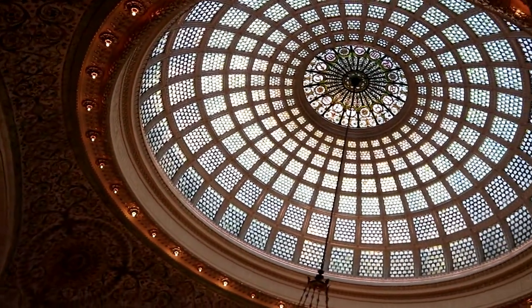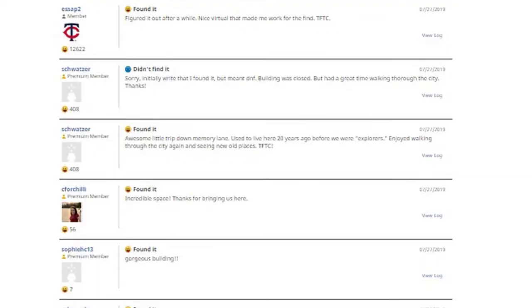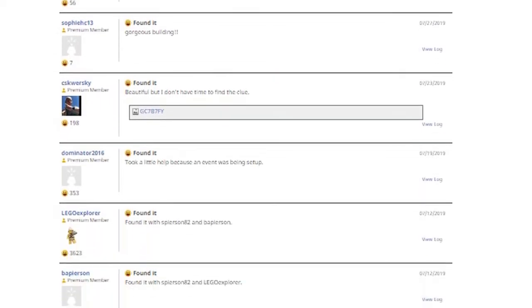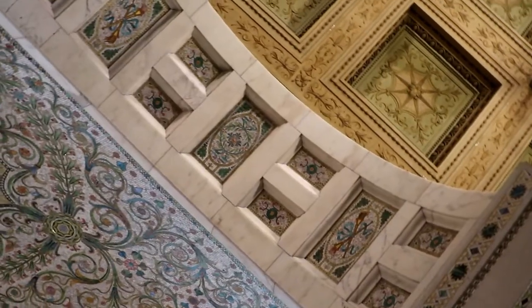The virtual here at the Cultural Center is very tricky. We almost gave up — you've got to figure out the map, and once you do, it's very simple, but the map was really confusing. I read a couple of logs and then finally it clicked. It's the most beautiful place though — the dome here is incredible, gorgeous all the way to the top.